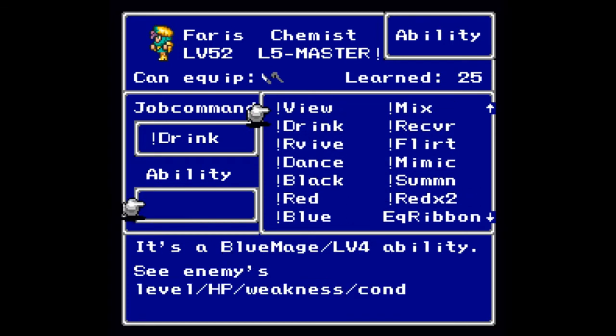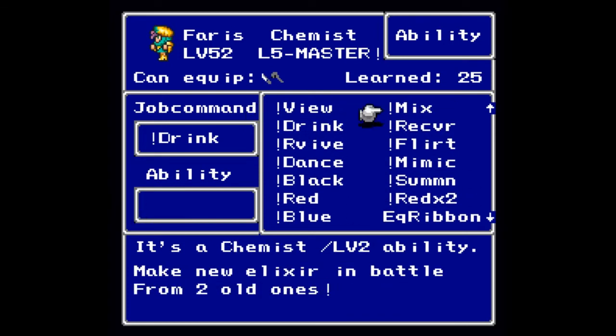At level two you will learn Mix, so that you can create new usable items in battle from two old ones. I will not be going over the Mix commands and what everything does — I'll put a link in the description to how you can use the Mix command should you desire.